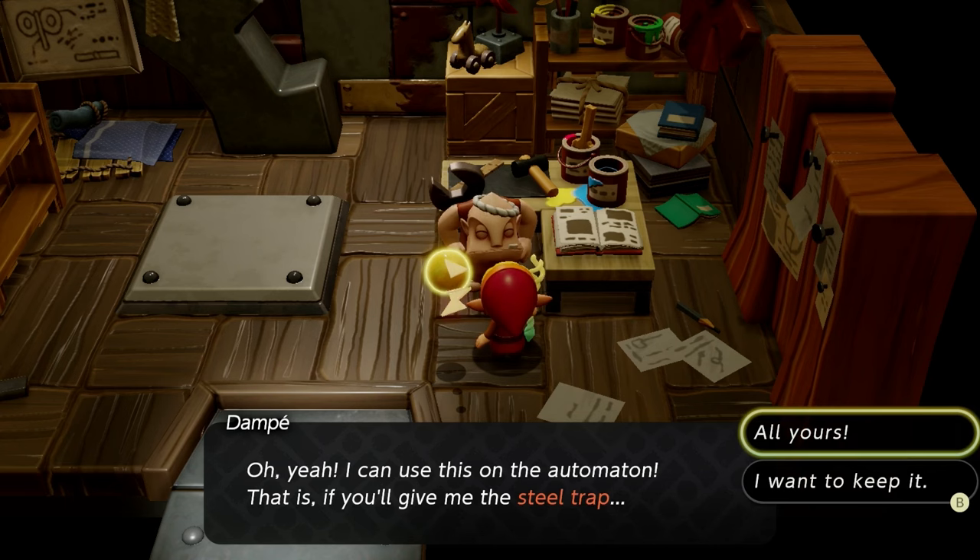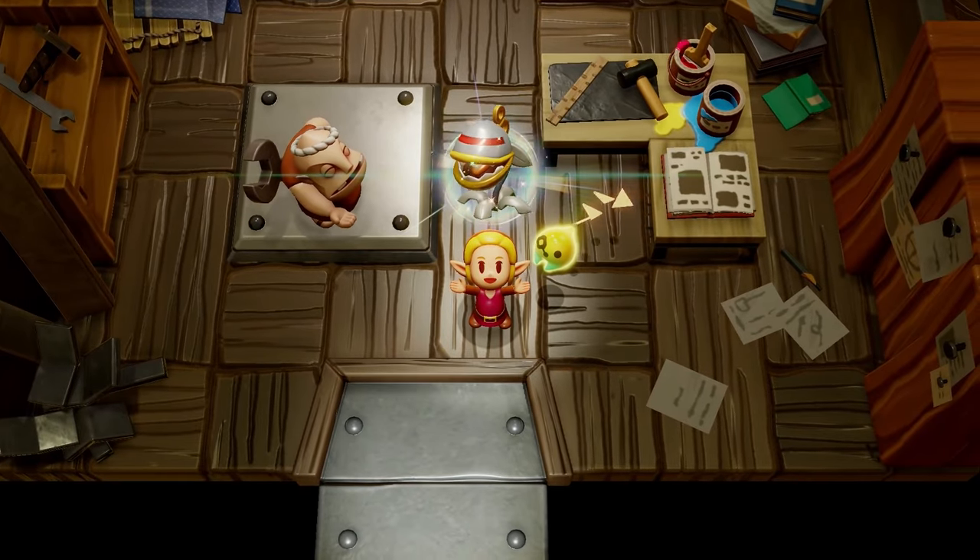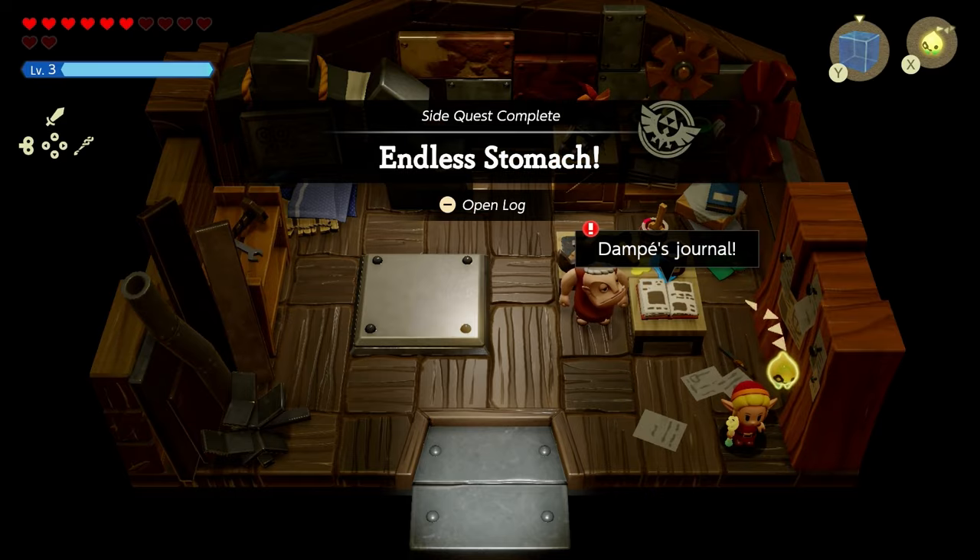After you get the steel trap, Dompe will then craft you a High Teku Baba, bringing that side quest to an end.